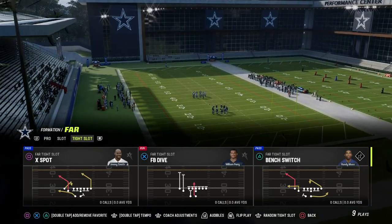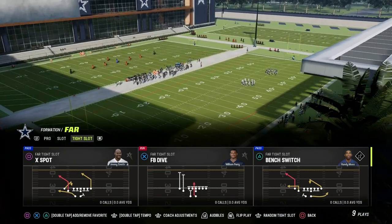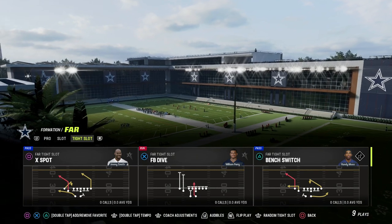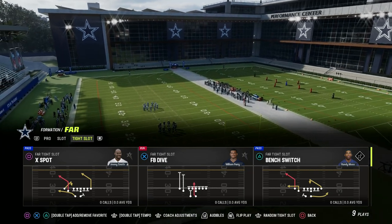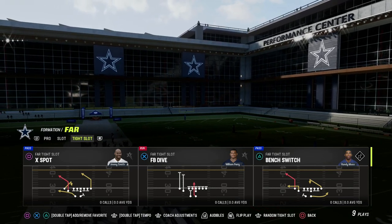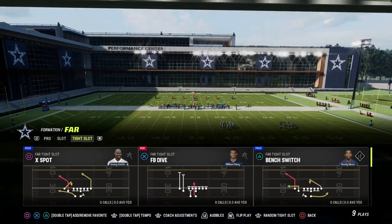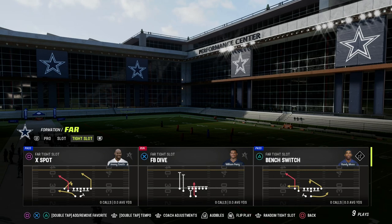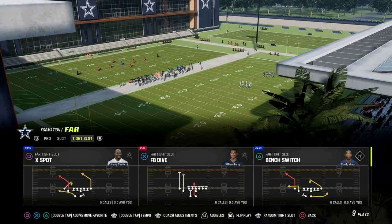There are a lot of really good routes in this formation. The biggest thing you're trying to find whenever you're looking for formations is three main routes: the post route, the corner route, and the wheel route. Ideally, you want different variations of those routes. For example, on the play X Spot, the slot receiver is on the corner route, but on Bench Switch, the left side receiver is on the corner route. X Spot also has a really good post route to the tight end that we can use in a lot of different ways. X Spot becomes one of the best plays in the formation because it has some unique routes that you can't hot route.